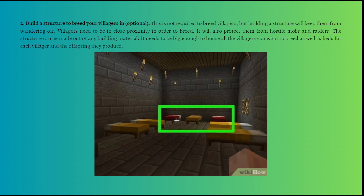Make sure any windows are covered with glass or iron bars because baby villagers can escape through open gaps. The roof needs to be at least two block spaces above each bed for villagers to be able to use them. Don't build a door — villagers can open and close doors — so use a fence gate instead to prevent them from escaping.